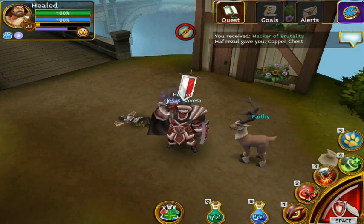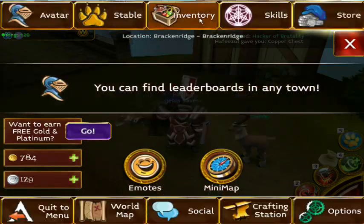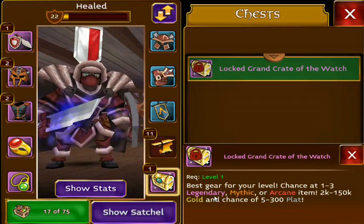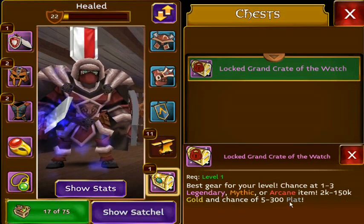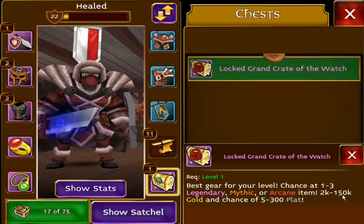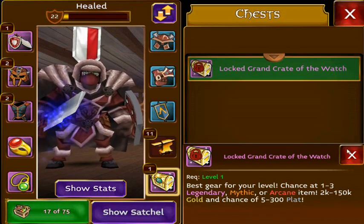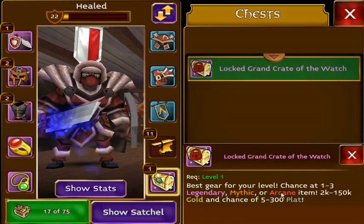Hey, what's up guys, it's Vasters aka Jesus Saves. For this video I will be opening a locked grand crate — you can get legendary gear, mythic, arcane, a bunch of gold or even some platinum. What I'm expecting to get is just legendaries and maybe a couple coins like 2k. I don't expect to get a mythic or arcane, but if I do, I'll be set.